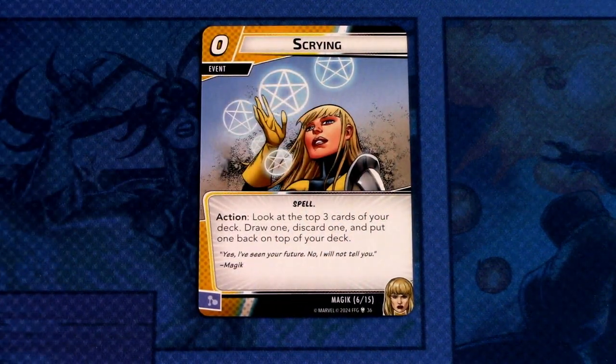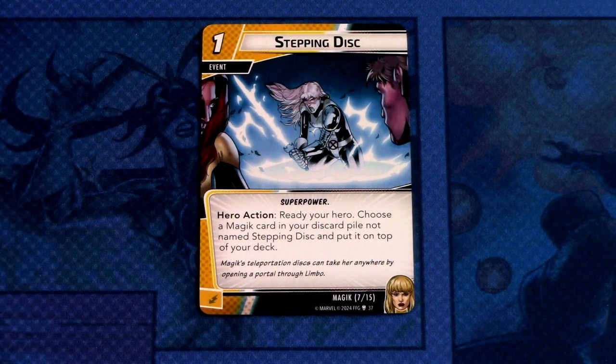Then we have Scrying — a zero cost event, Spell trait, only one copy. Action: look at the top three cards of your deck, draw one, discard one, and put one back on top. Committed as a mental resource. That seems like a good event to have. Then we have Stepping Disc — three copies, a one cost event, Superpower trait. Hero action: ready your hero, choose a Magik card in your discard pile not named Stepping Disc, and put it into your deck. Committed as an energy resource.